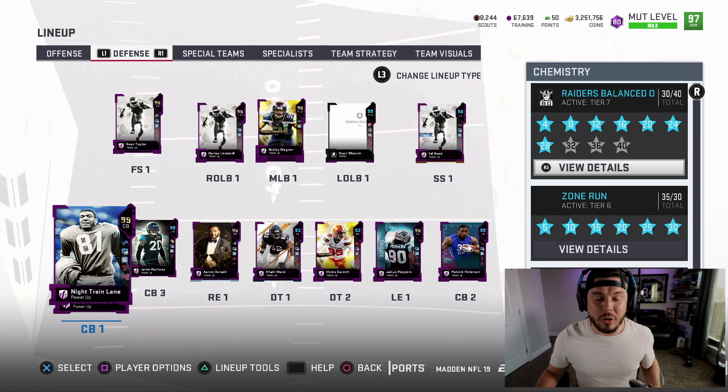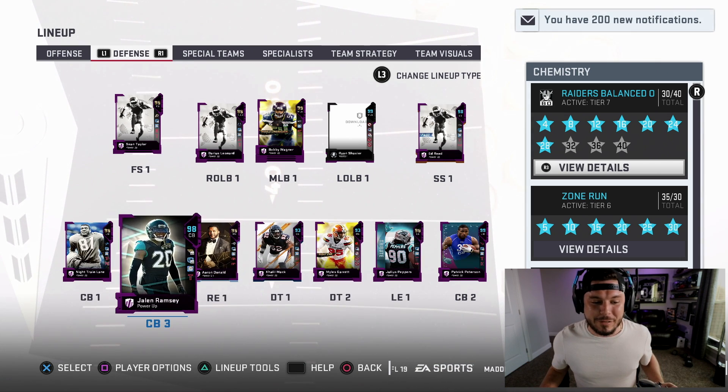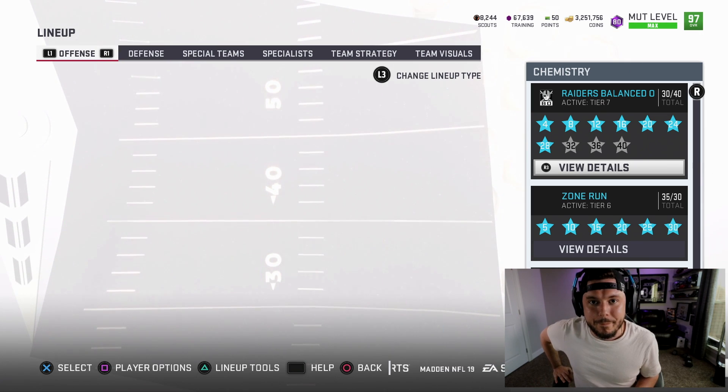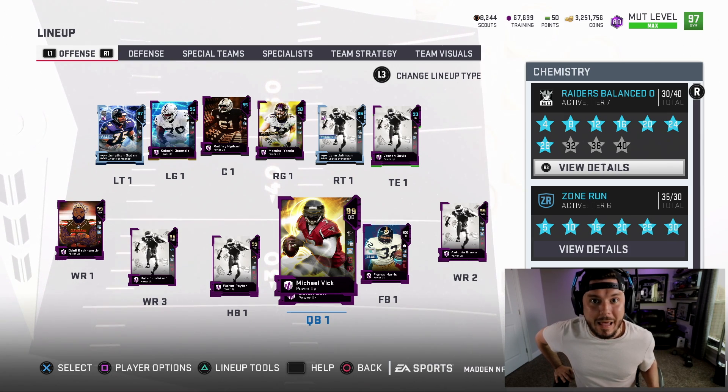The rest of the team: Sean Taylor, going to bring in Earl Thomas and Le'Veon Bell very, very soon. Aaron Donald, Julius Peppers, Khalil Mack, Night Train Lane, Patrick Peterson. It is time for weekend league. Antonio Brown and Odell, Michael Vick — should be a lot of fun.